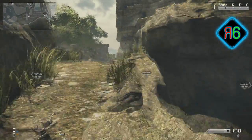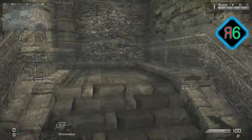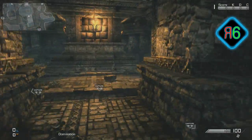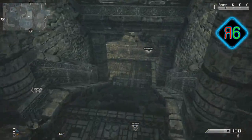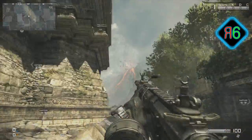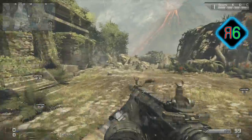Hey guys, welcome — it's ReggieGamer here for my map guide of Ruins. It's a really awesome map; we've got the Predator on it, loads of different things happening. We've got the strike in the background of the mountains and stuff. It kind of brings all the different themes — we've got jungly things, we've got the temple kind of things. Just awesome.